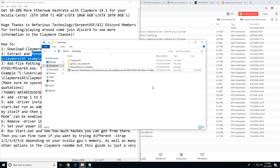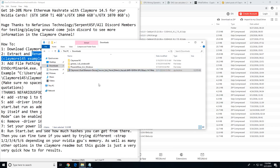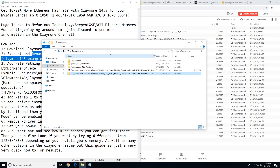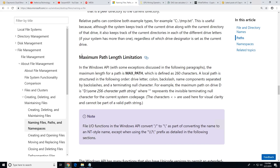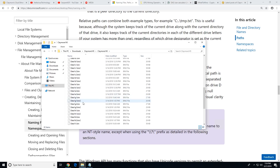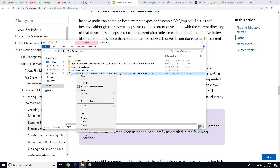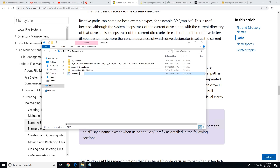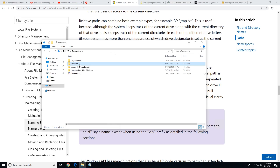Step two: extract and rename the folder to something shorter. When you unzip it with 7-Zip and extract, it creates a super long folder name. The reason you want to rename it is because of Windows' maximum path length limitation — when you run the Claymore miner start.bat, it just won't run if the path is too long. I just named mine 'Claymore 14.5'.